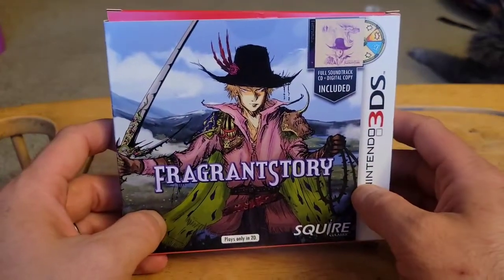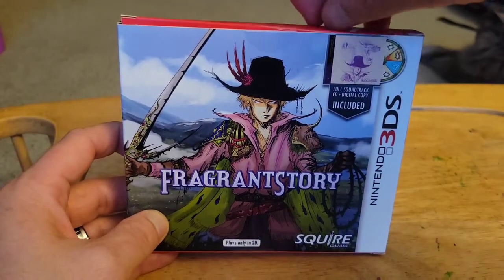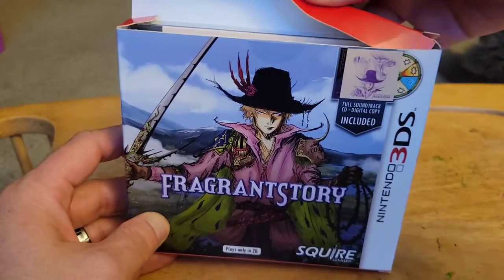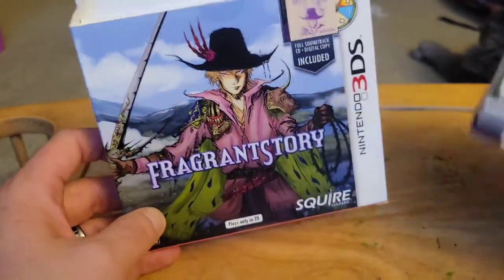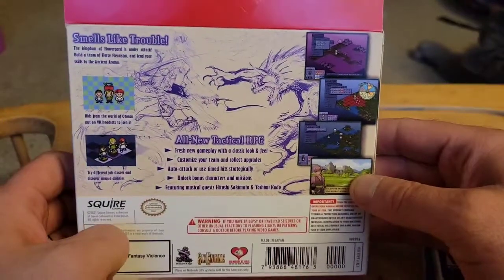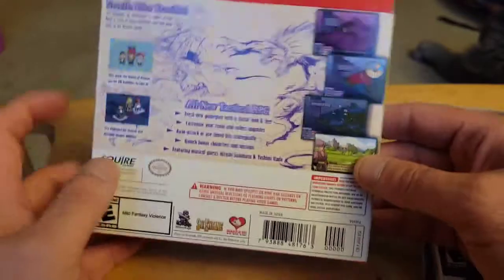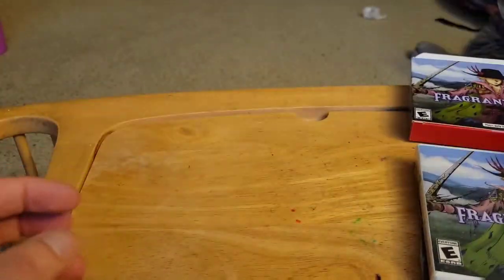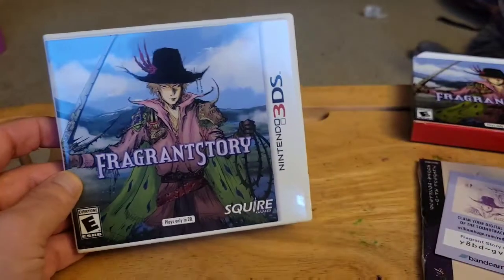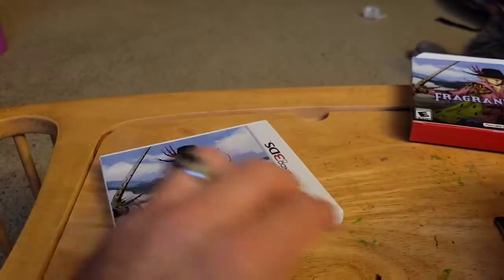Alright, moving on to the meat of the unboxing and review. This is Fragrant Story — this is a game that plays similar to Ogre Battle or Final Fantasy Tactics. Here's the back of the box. 'Smells like trouble.' The game is flower themed, which is kind of interesting. I can't say I've ever seen a flower themed game.